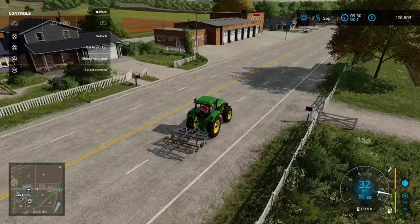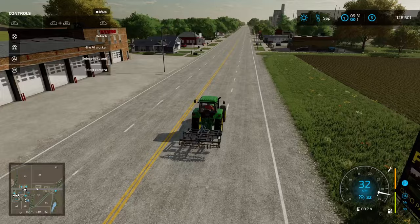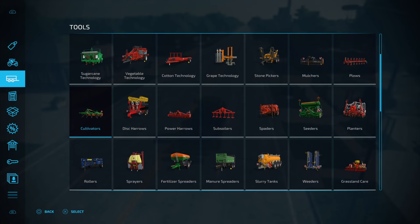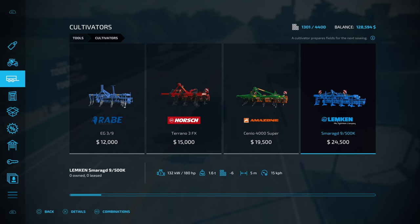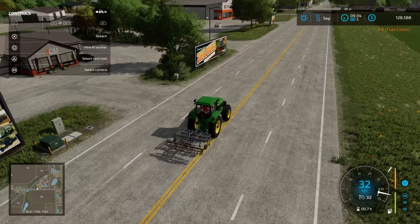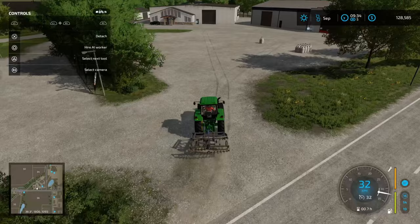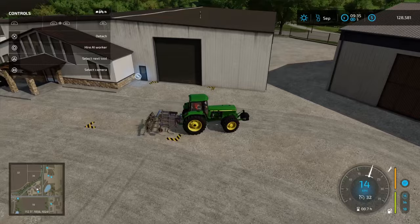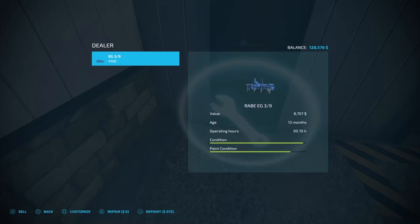I'm going to buy — or at least lease — that bigger cultivator. Time for the old one to go. We'll drop the implement off at the shop, sell it, and then grab the Lemkin — five meters of working width with our 190 horsepower tractor — that's perfectly fine. Looking to speed up cultivation efficiency. A bigger working width seeder would also help. If you really wanted to bite the bullet and get a direct drill seeder, that would probably be the way to go.